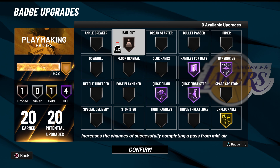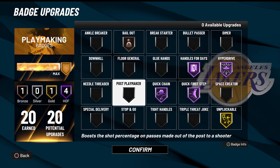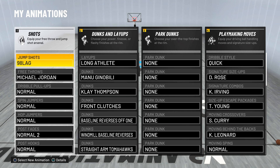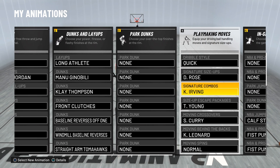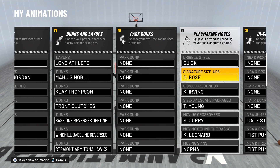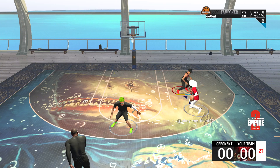For playmaking badges, I didn't have bailout on — I had Hall of Fame unplugable in these gameplays, but that was a mistake. You need at least bailout on bronze. For defense I'm about halfway there. I changed my jump shot and I'll update you guys on that. All my dunks are shown here too. I made this player six foot four so I could get the Derrick Rose size-up — very important. That's enough about my player; let me just show you guys some gameplay.